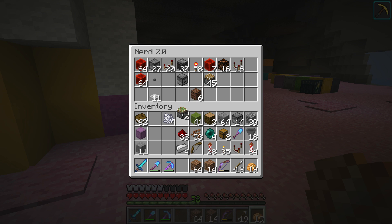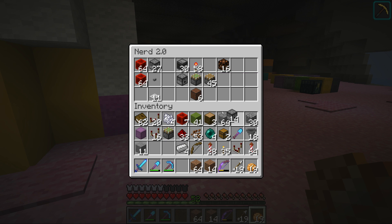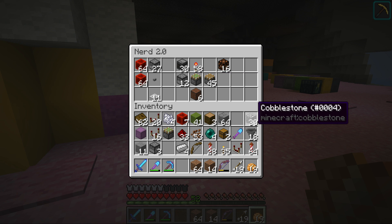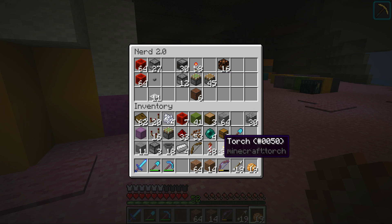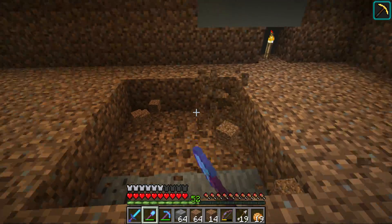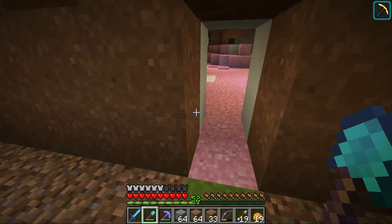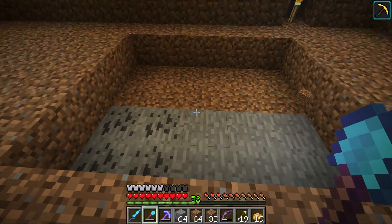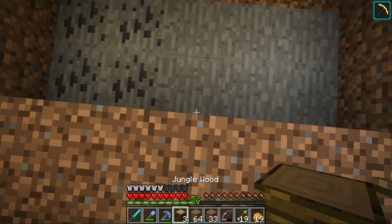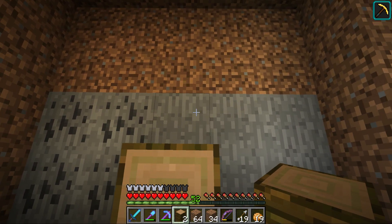For this build we're going to need some redstone, possibly repeaters, a sticky piston for sure, dispensers — I've made three of them — and some hoppers. It should be a pretty simple build. I haven't done it in ages though. I'm doing this inside the gingerbread chocolate house. We'll place a jungle log down first — this is where we'll be standing to activate the farm; it will require right-clicking.